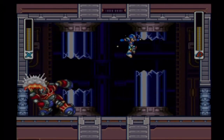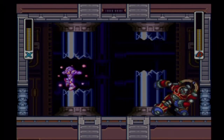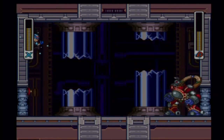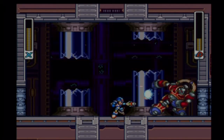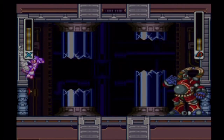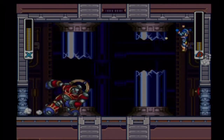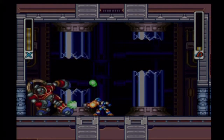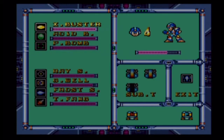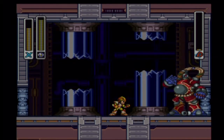But I mean, that's pretty much the extent of his attack pattern. I mean, he doesn't really do much else beyond that. I gotta make sure I watch his health so I can manage to hit him before he takes — alright. And his weakness is oddly enough also the Ray Splasher.